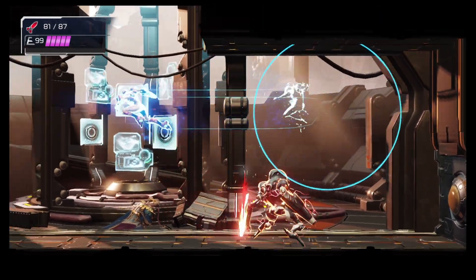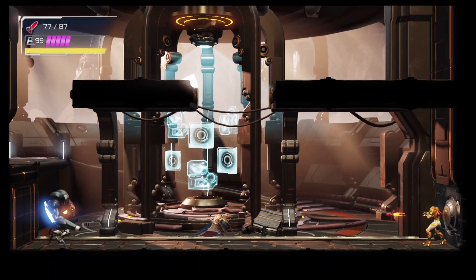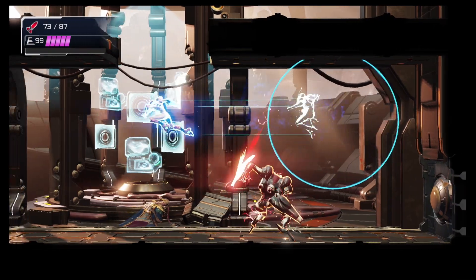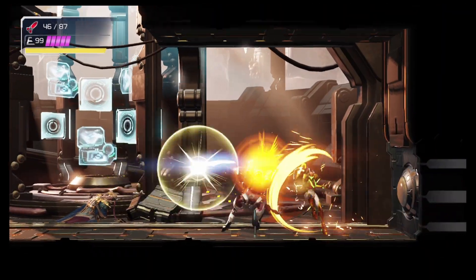And that is really all there is to this boss. Get to one side, melt him with missiles, jump his ranged attacks, and jump and flash shift his melee attacks if you don't feel confident enough to counter the blue melee attack.